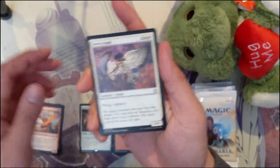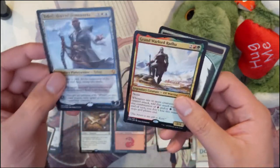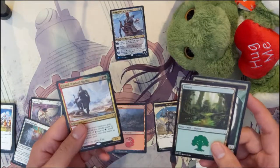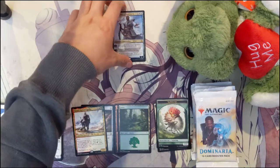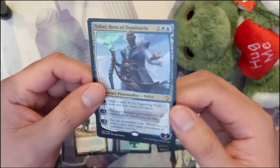Second pack, we got a Fire Fist Adept, Serra Angel... Oh my gosh! I was half joking when I was saying, 'Oh man, maybe we could pull a Foil Teferi.' Wow, okay — then we have another rare which I don't even care about. Okay, this is an insane video. I didn't really believe what I saw at first. Foil Teferi!